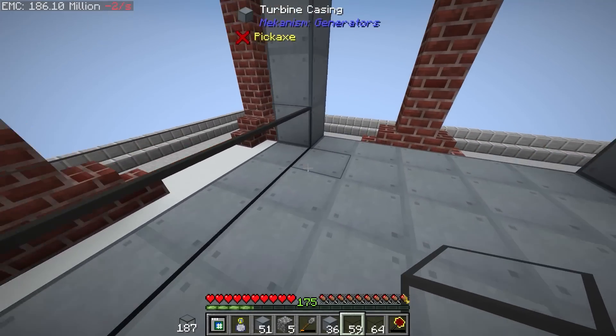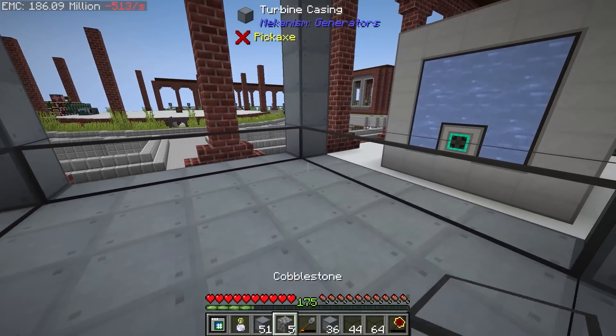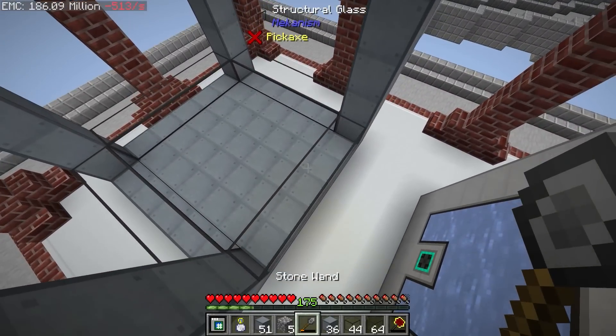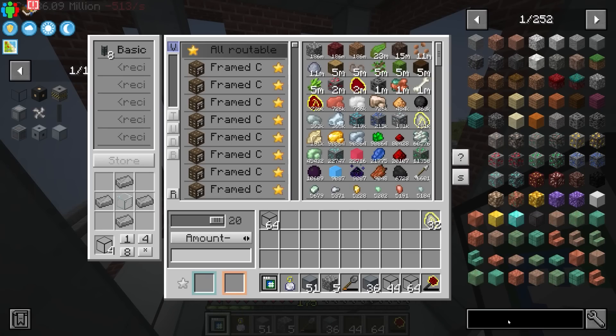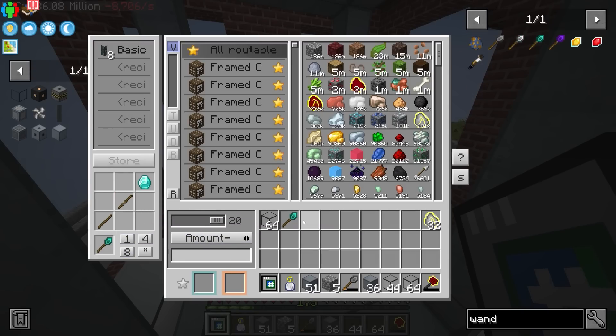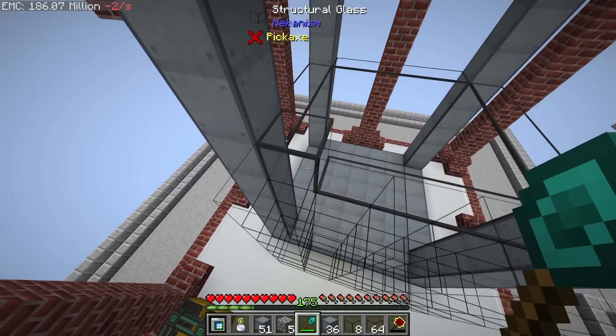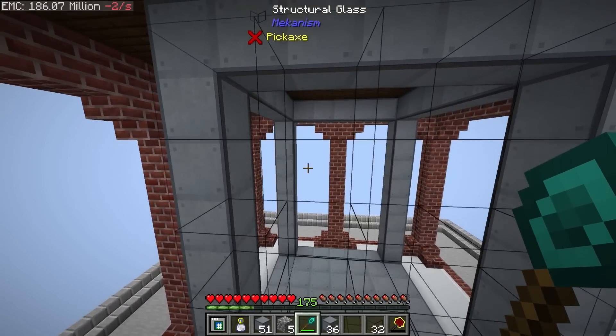We can use our wand here, but the cobblestone wand we currently have probably can't do that many blocks. We can afford to get ourselves a diamond wand, and with that we should be able to right-click and put down another layer at a time until we're all the way up at the top. Nice — so that's kind of the basic layout.